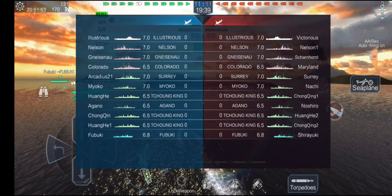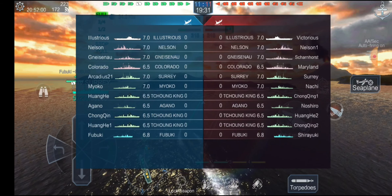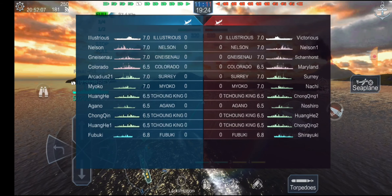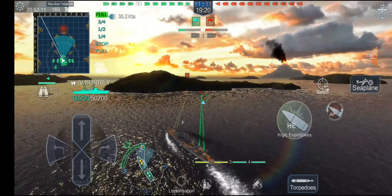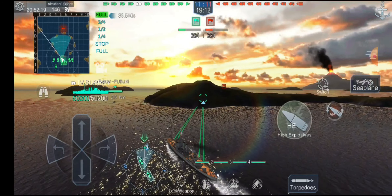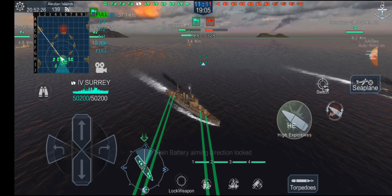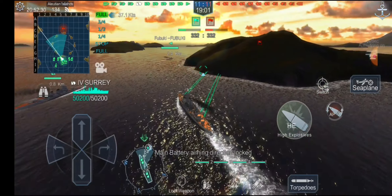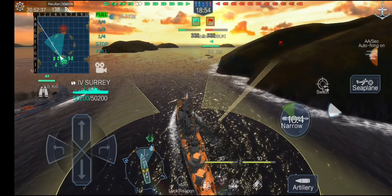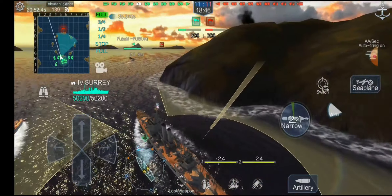Let's see what battleships we have — Nelson, Gneisenau, and Colorado. Nelson and Colorado are going to be the easiest ones to take care of; Gneisenau is going to be an issue. All the cruisers are pretty much floating citadels except Surrey — we're going to have to burn her down. Fubuki is a destroyer, so high explosive there as well. The torpedo angles are really really good for this class of ship — no target can really escape your torpedoes with arcs like that.